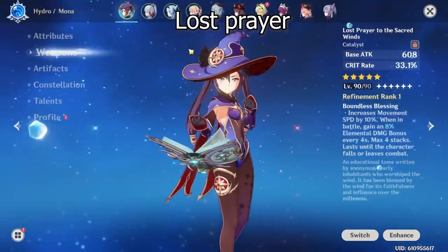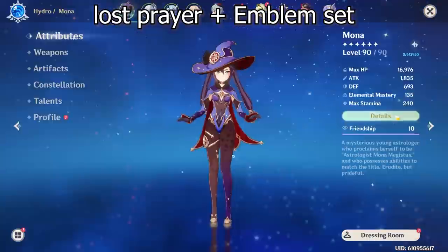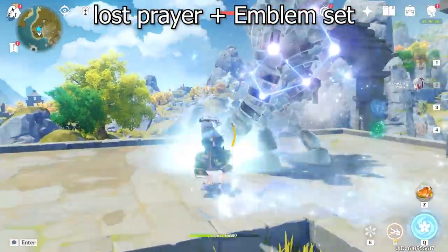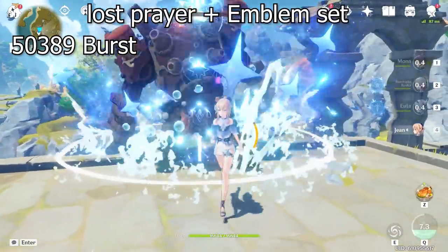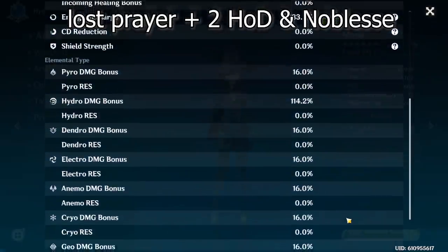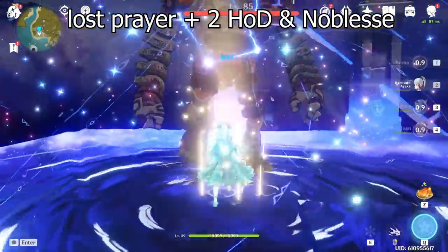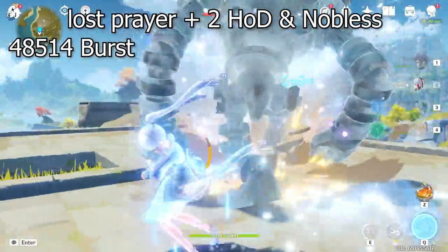Now we're going to balance out for a better crit damage to crit rate ratio. We'll focus on around 180% energy recharge, which is the quote-unquote ideal energy recharge range you want on Mona. With the Emblem set we're getting about 50,389 on burst and about 10,814 on charge attack. When we put on the same weapon but with two-piece Heart of Depth, two-piece Noblesse, you'll notice more crit damage on that set, but it still doesn't matter — we get less burst damage at 48,514 and 12,641 on charge attack.